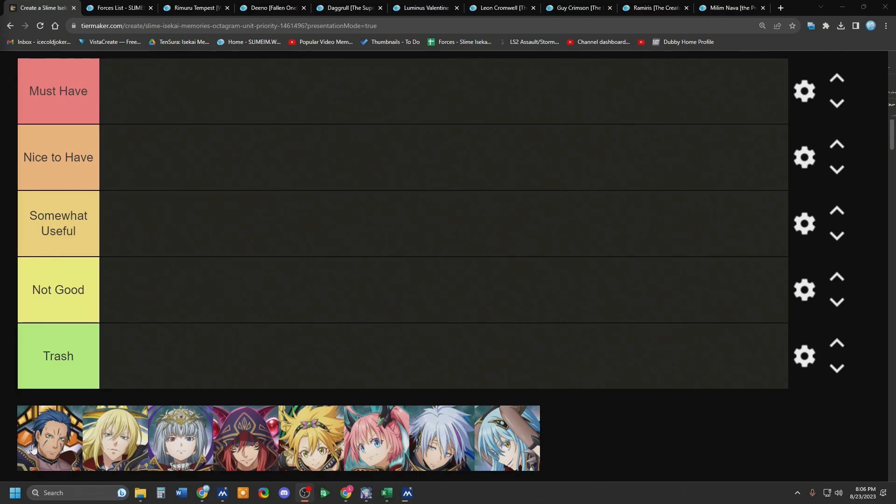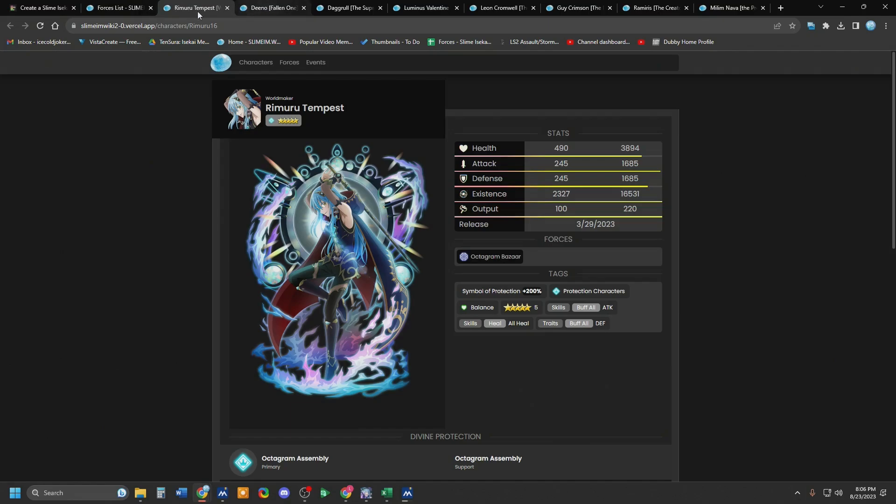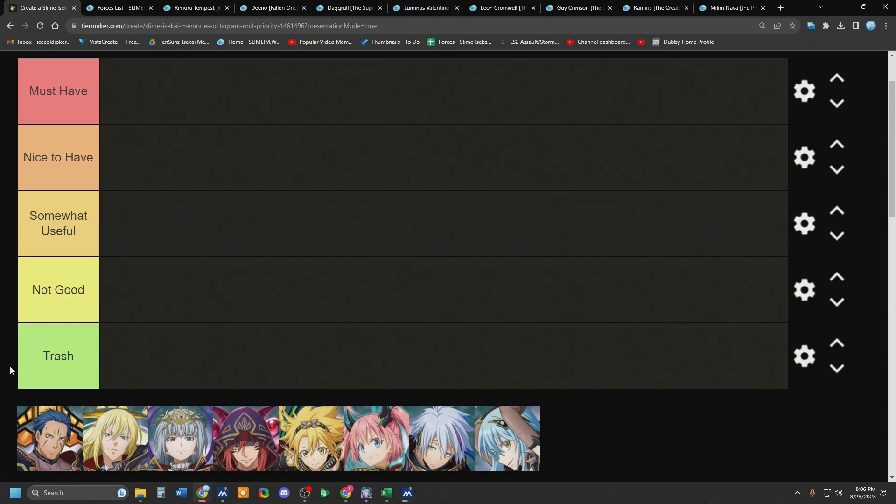So what we've done is we've got all eight of them, and we've got their wiki pulled up so we know what they do, so we can go over them. This video may actually get kind of long because I'm going to explain why they belong in what tier — between must-have, nice-to-have, somewhat-useful, not-good, and trash.